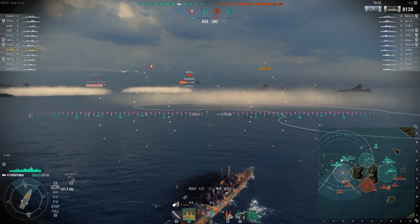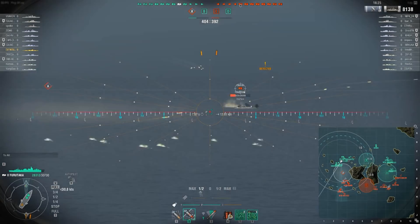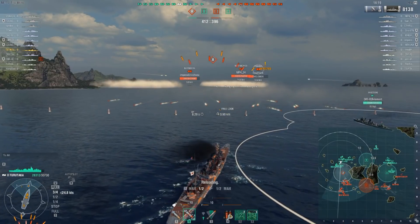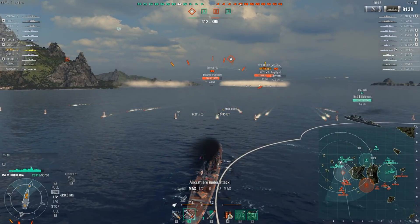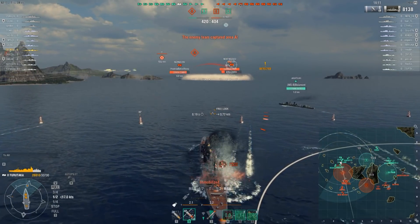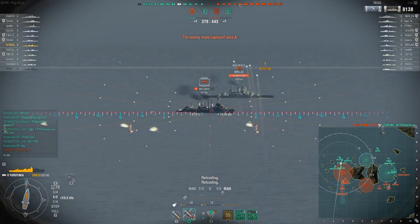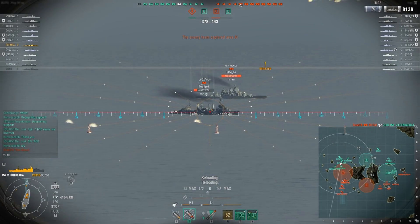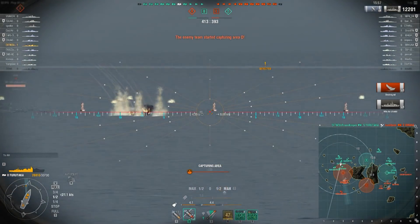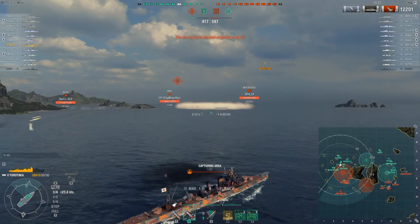We switch to AP because this Omaha is exposing a broadside — and that's a paddling. We need to continue traversing because there are torpedoes incoming. We eat one torpedo, but it doesn't look like we even flooded — basically all damage. And Omaha going broadside again: citadel for the paddling. Another broadside cruiser briefly spotted at this tier. We're up to 12,201 damage with that sink.